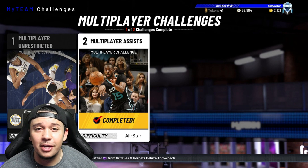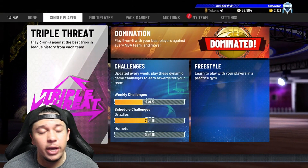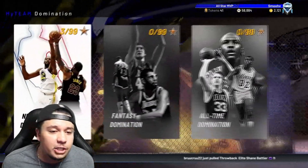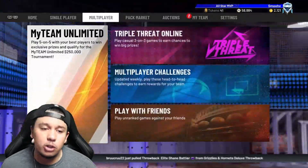The best modes for getting tokens quickly are the triple threat modes. If you're not into grinding domination right now and want quick tokens, do triple threat single player and triple threat online. Those are going to be your fastest options.